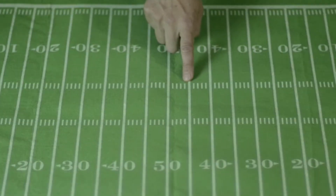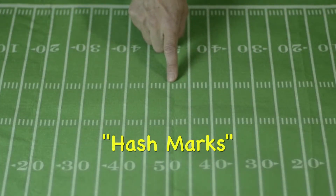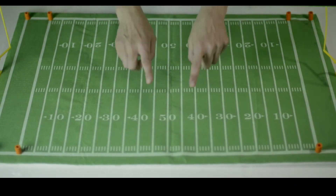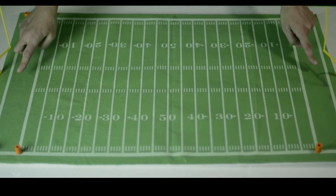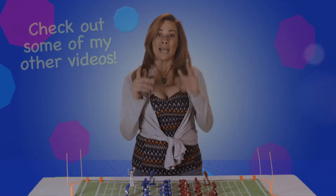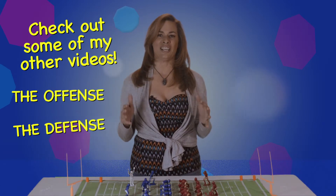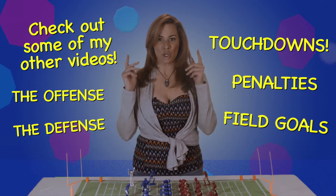These little guys are called hash marks, and they mark one-yard increments. I talk a lot about hash marks in my other videos. This white line surrounding the football field marks the out-of-bounds or out-of-play territory. Make sure you watch my other videos, where I talk about offense, defense, touchdowns, penalties, field goals, and more.